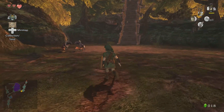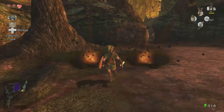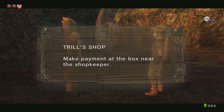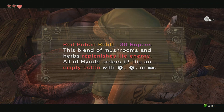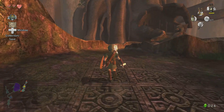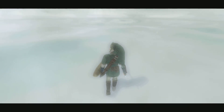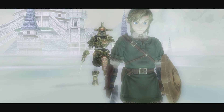I hear enemies so I'm drawing my sword. Stopping at the shop to see if I can afford something — it's 30 rupees, I can't afford it. He'll attack you if you steal anything, so don't be a thief. That's the golden wolf if you're wondering, and that's the Hero's Shade.